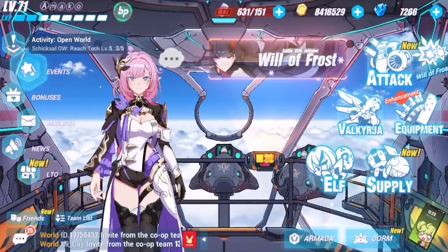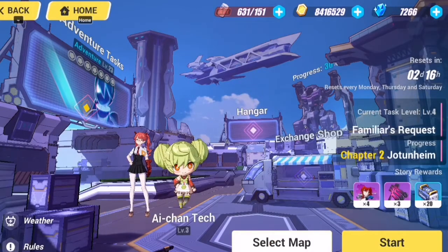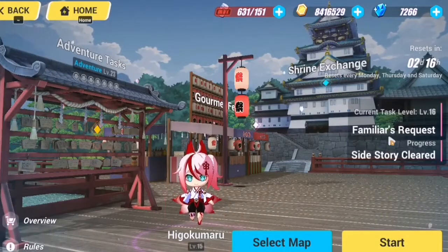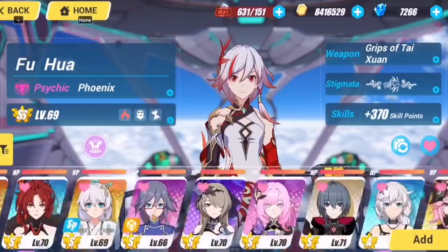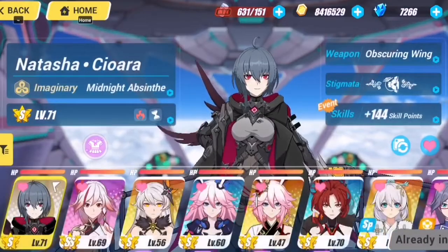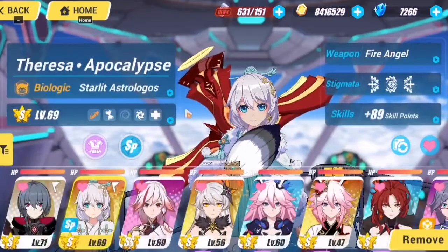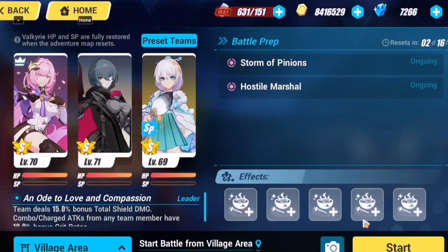I'll now show you the damage output on my current build. Let's find some enemies to test against. I'm using Raven as a DPS — you're surprised, right? I'm currently experimenting with Raven in a DPS role. I'm saving my crystals and focus supplies on Miss Pink Elf, so I didn't pull on the Astrologos weapon banner either.